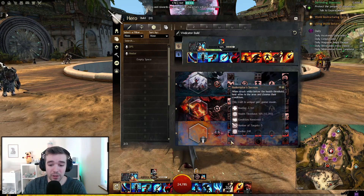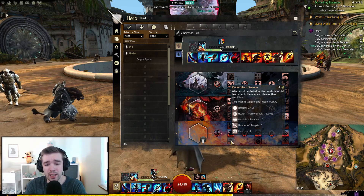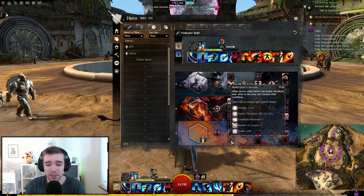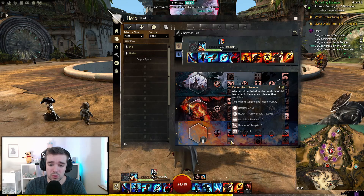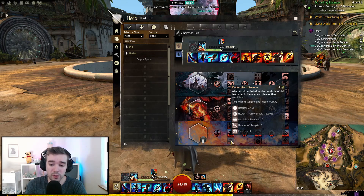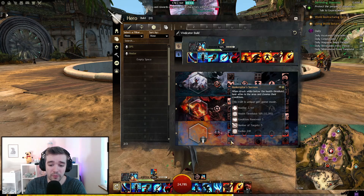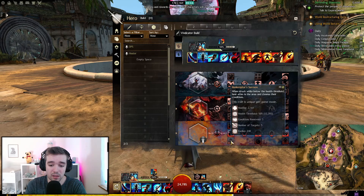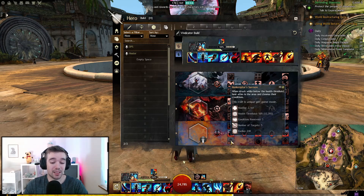Another trait: when struck while below the health threshold, heal allies in the area and cleanse their conditions. So basically when I'm at 50% health, I'm healing 2000 to everyone around me and removing three conditions. This guy can heal even more — let me test this.